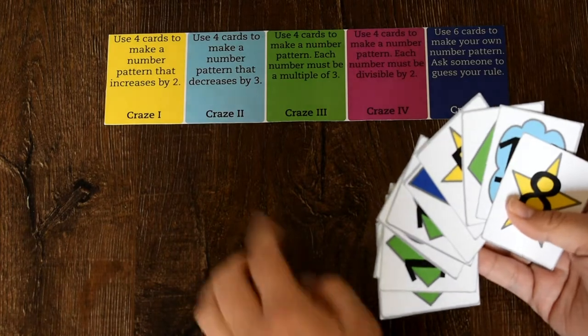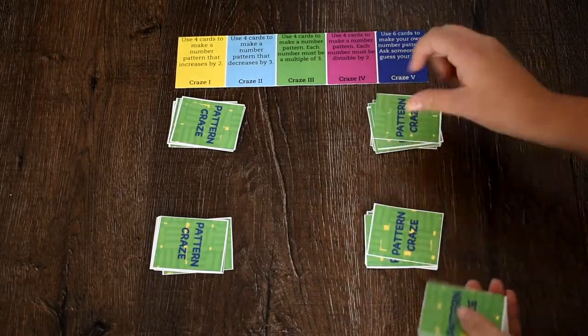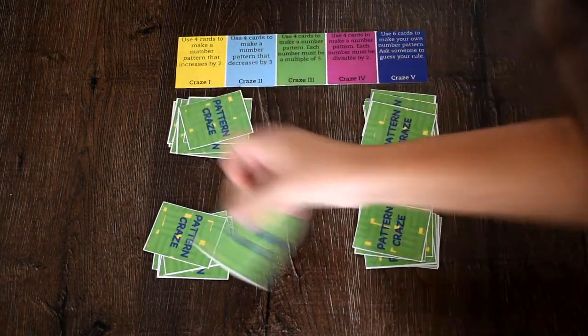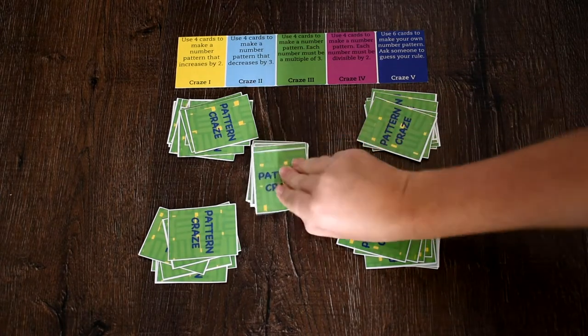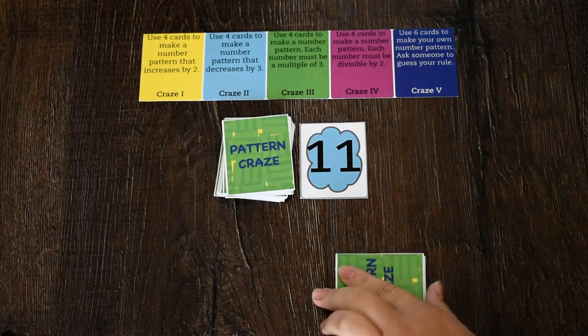Crazes must be completed in order and only one per round. The dealer shuffles the deck and gives each player 10 cards. The remaining cards are placed face down in the center of the table, and the top card is flipped over to create a discard pile.